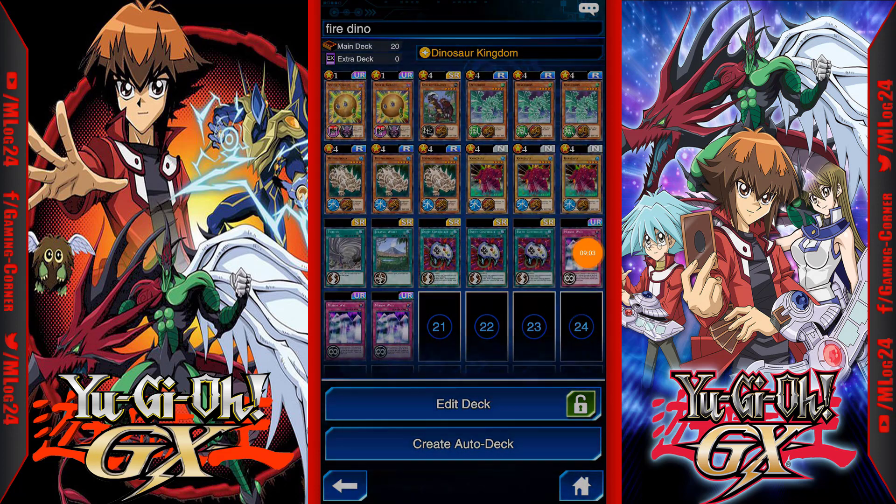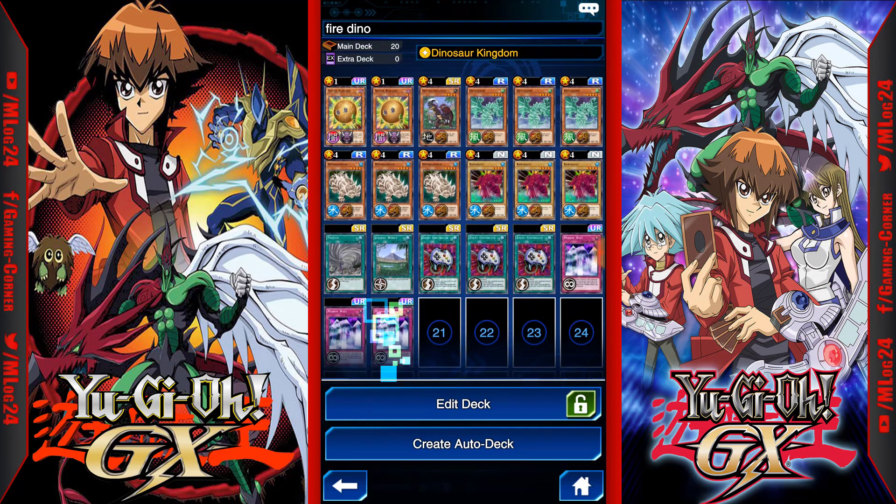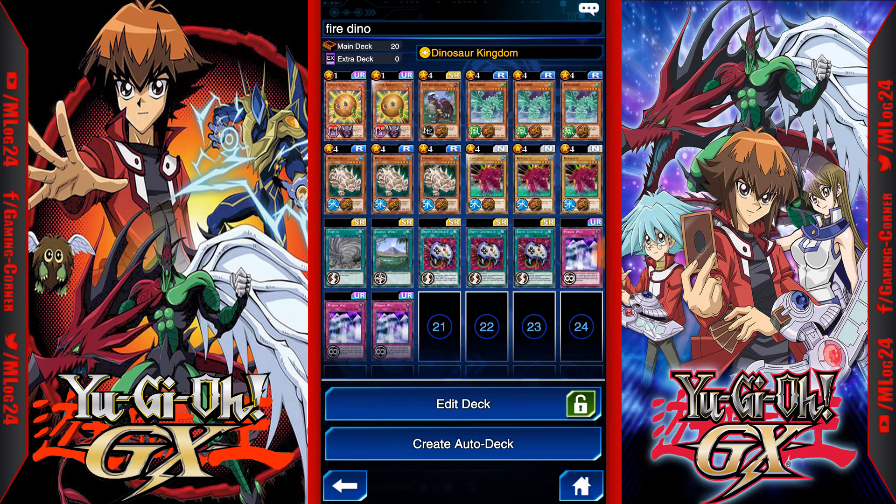If you don't have Enemy Controllers, you can also run Windstorm or Judgment of Anubis. That's going to be it for today. If you want to try to win a gift card, go ahead and subscribe to this channel — that's really all you have to do. I'll get a randomizer and announce the winner on Thursday or Friday. If you enjoyed this video leave a like, subscribe for a chance to win a gift card, and I'll see you next time.